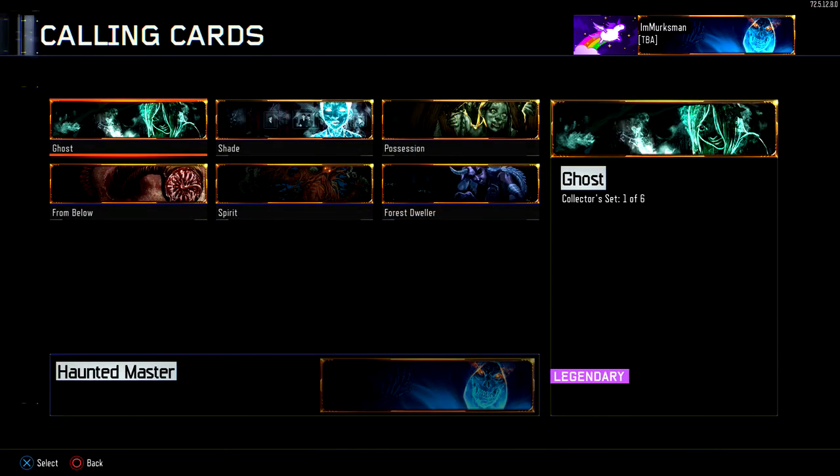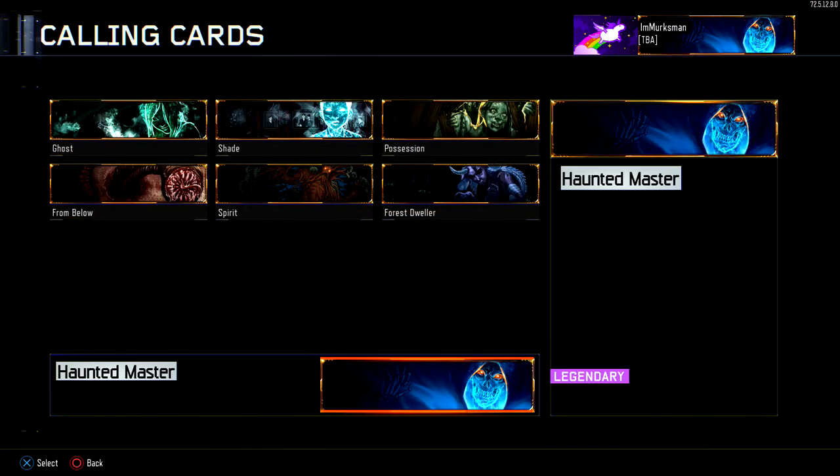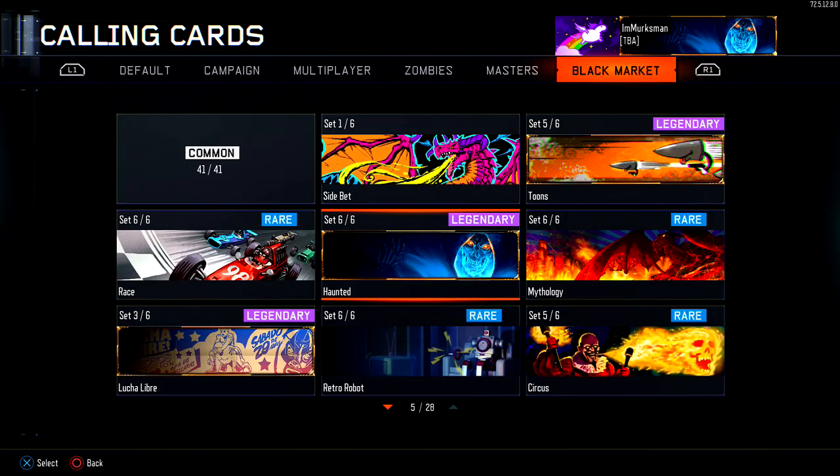The second one is the haunted set, which looks awesome — that's why I have it equipped right now. It's a really cool ghost skeleton with his eyes on fire. I dig it, I had to use that one.